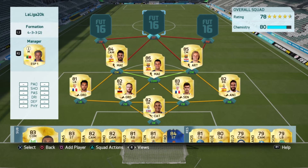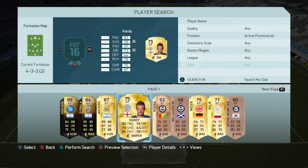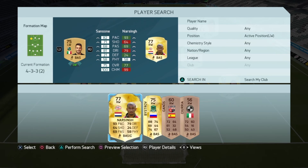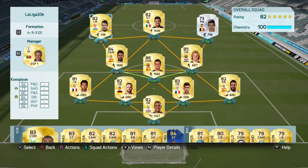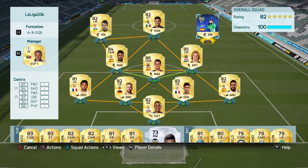In striker we've got the Varela international card, but if you prefer I do have another option for you later in the video. I don't know why I put Sanson in there, so let's put Priyanka in there and that completes the team. Like I was saying earlier, if you won the Castro card in the competition you can change him for striker and change Varela back to his normal right wing.